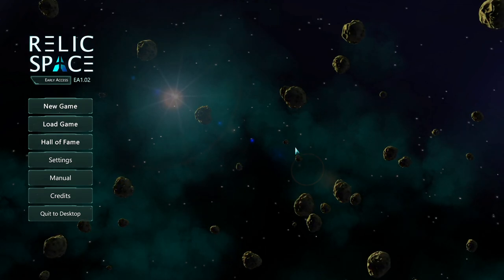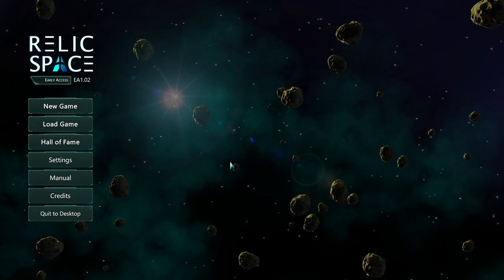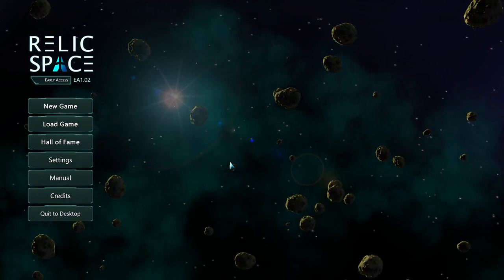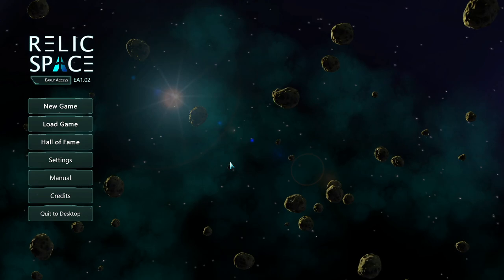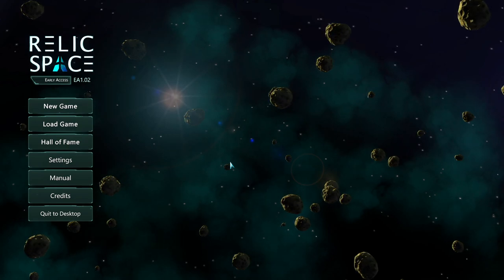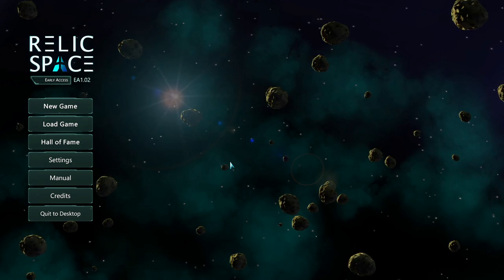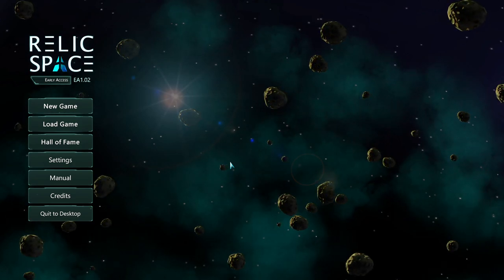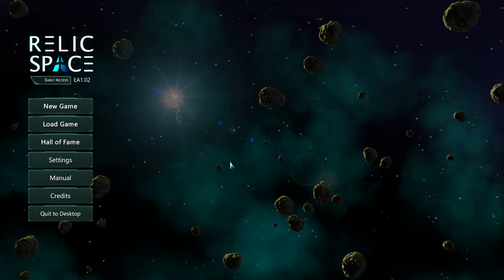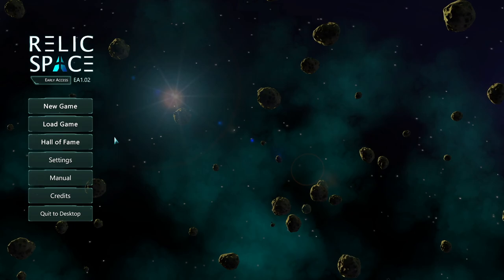Hello everyone. Today I'm playing Relic Space. It's an early access game that just came out today. We're basically in control of a spaceship and we're flying around through the galaxy doing missions for our faction. As we progress doing missions, we can find relics and help our faction grow and eventually take over the galaxy. There are other competing factions and I think we can do missions for them, but really we should be working for our own faction. Let's go ahead and jump into the game.